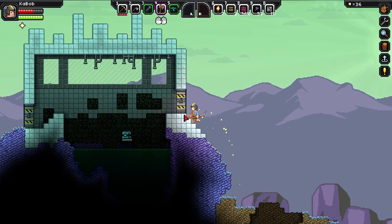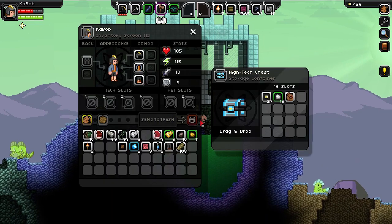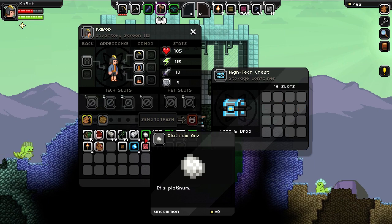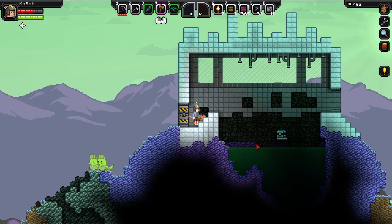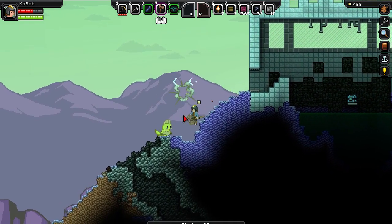A chest! These are good chests. I think this doesn't have any tech in it though. It does have platinum — platinum, platinum, platinum. This is a very familiar design. I think I've seen this exact thing before, or maybe not exact but very similar. And I was glowing even.